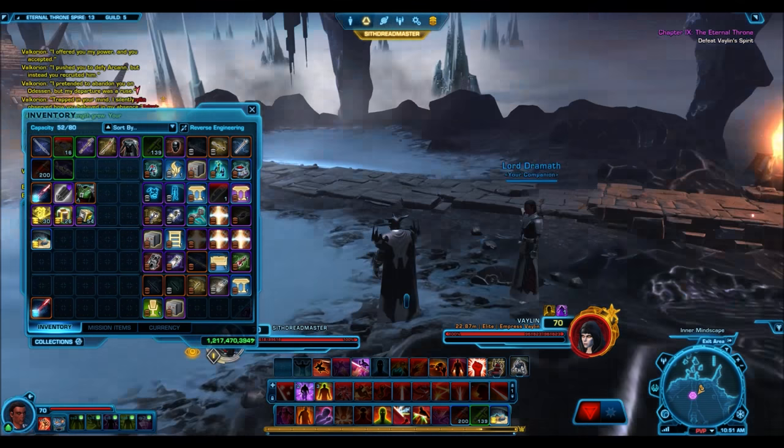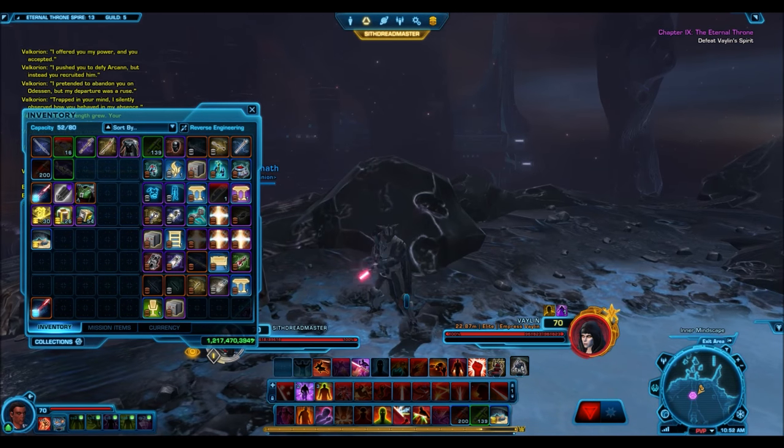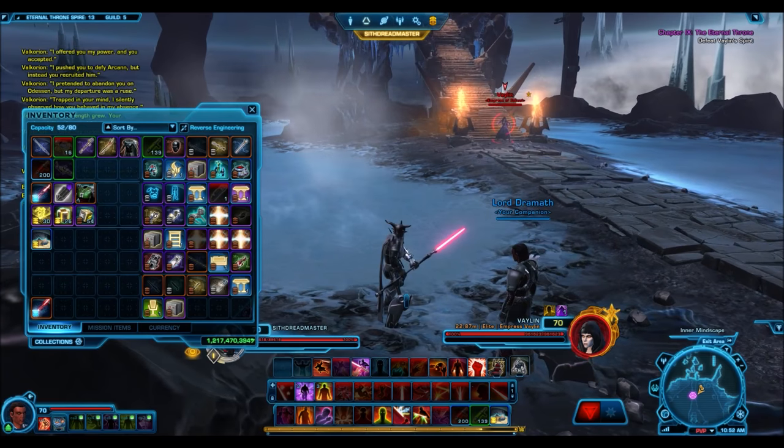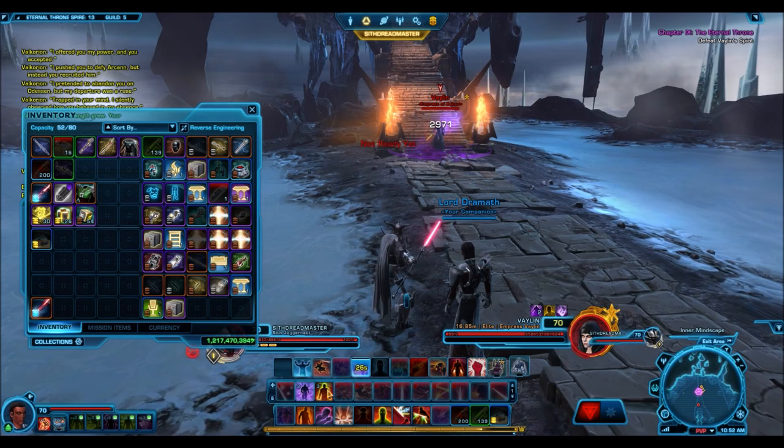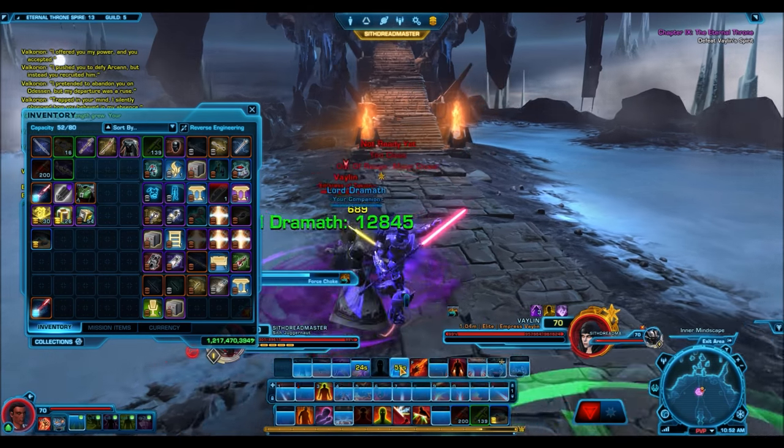When you reach the final boss battle, all you simply have to do is open your character sheet, go to Companion, and then take away Lord Dramath's Force Pike. There's a glitch in the game right now where you can actually use that Force Pike on your own character.